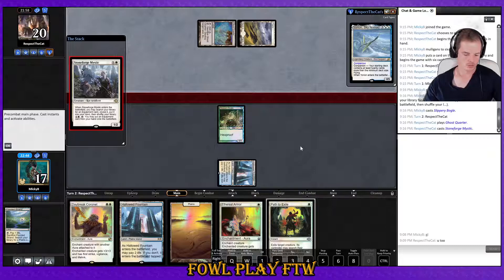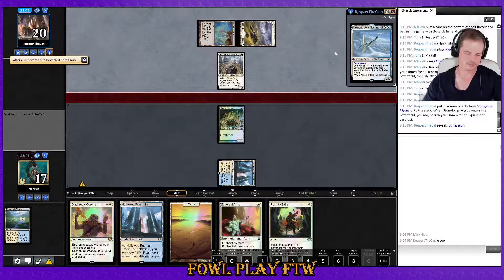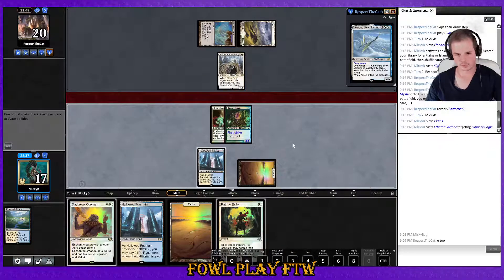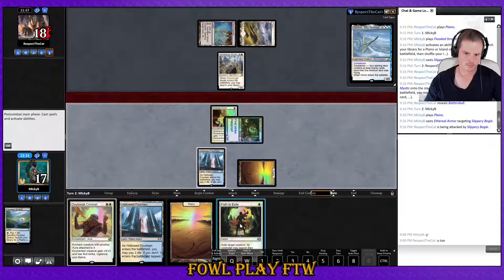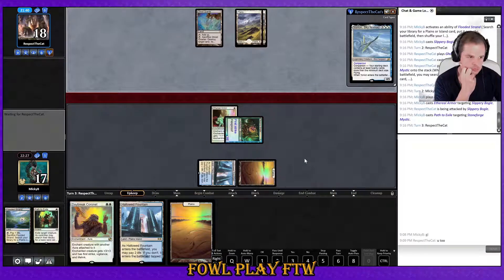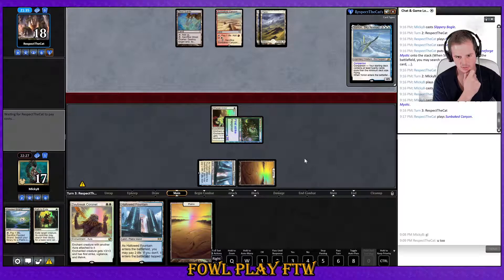Ghost Quarter. Stoneforge Mystic — all right, there he is. Opponent is going for the Batterskull, I'm certain. I'll path the Stoneforge Mystic — it stops my opponent from being able to get Batterskull out. It ramps them, but I think it's worth it, especially because they went for Batterskull instead of one of the Swords. Not the most amazing use of a Path ever, but I think it's okay.